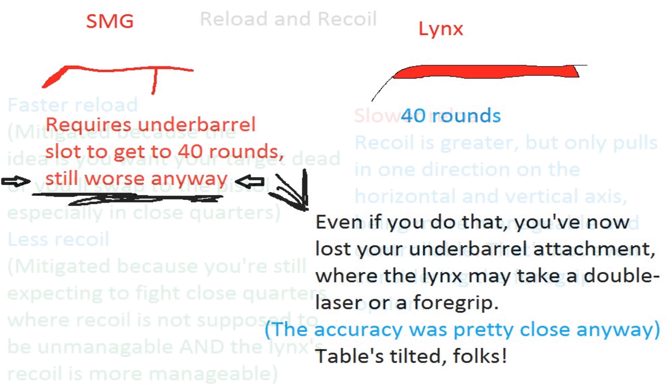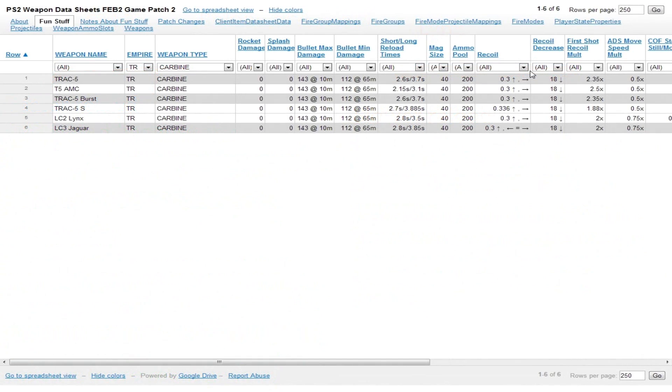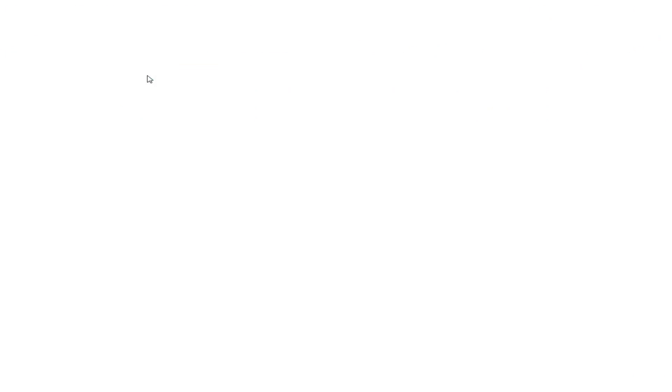The SMG does reload faster, but the idea is that if you have to reload, your target is dead — and if not, you're going to switch to your pistol instead of reloading, especially for a TR player, because the SMG is for close quarters where the TR pistol is dominant. The SMG does have less recoil, about half that of the Lynx, but the SMG is for close quarters where recoil shouldn't be unmanageable. When comparing the Lynx to the SMG, the SMG's horizontal recoil can pull left and right, whereas the Lynx's recoil can only pull up and to the right, making the Lynx's recoil significantly more manageable — not even considering the use of a foregrip. For most people, this will result in the recoil bonus for the SMG essentially being cancelled out.